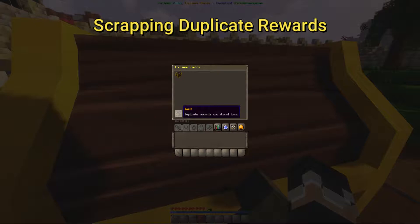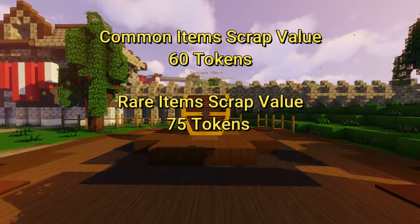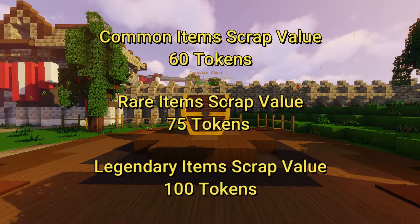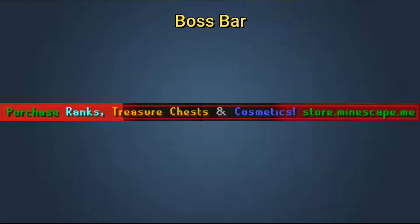Players now have the ability to scrap duplicate cosmetic items received from treasure chests into platinum tokens. In the future, you can expect to use platinum tokens to buy chests and cosmetic items. Common items can be scrapped for 60 tokens, rare items for 75 tokens, and legendary items for a whopping 100 tokens.